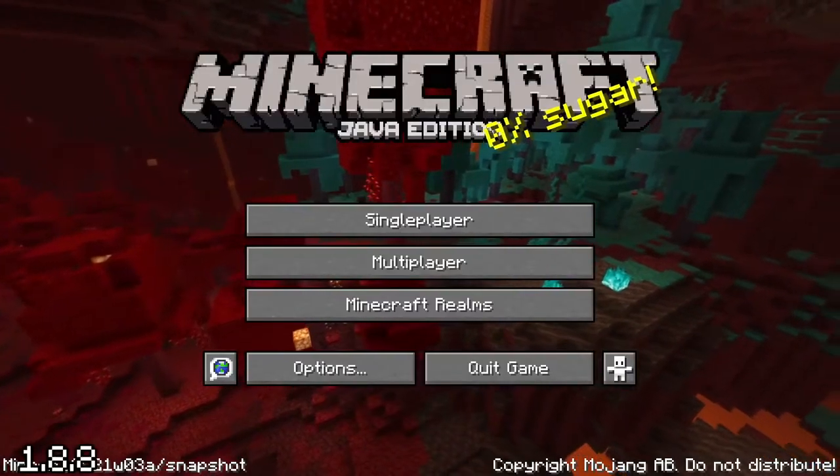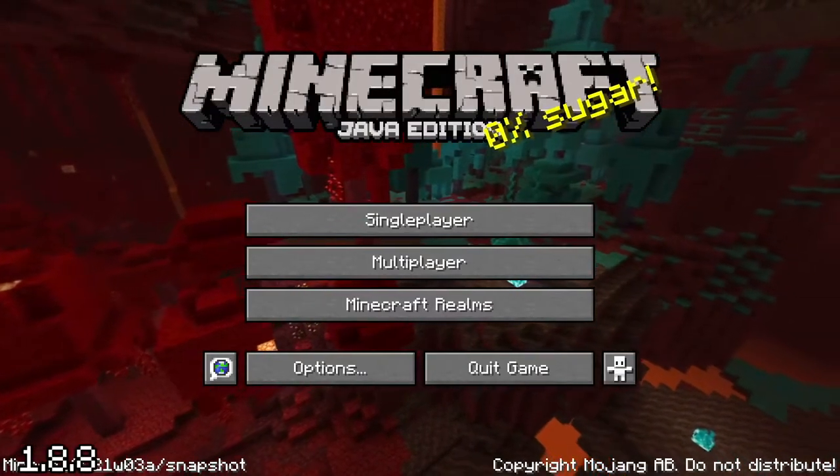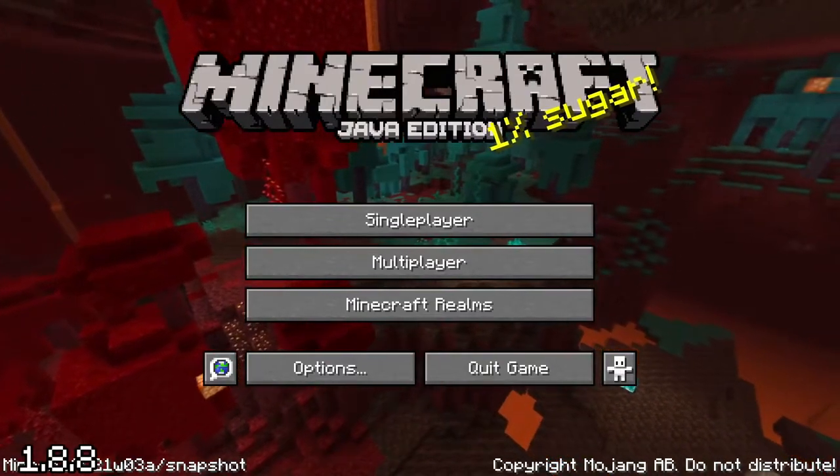On October 14th, the splash text '0% sugar' was secretly changed to read '1% sugar.' Why? No clue. 2% coming soon?